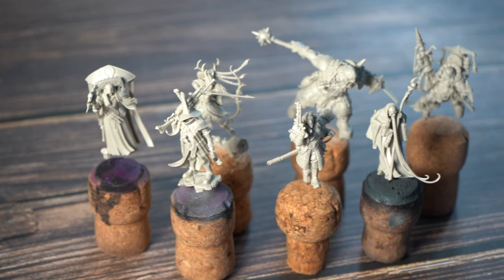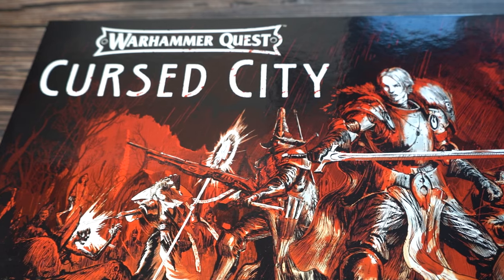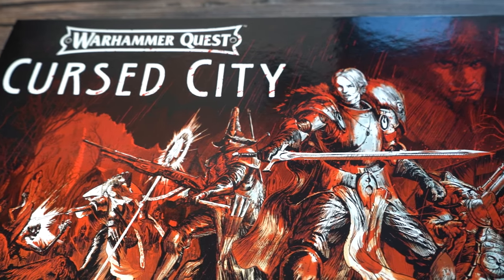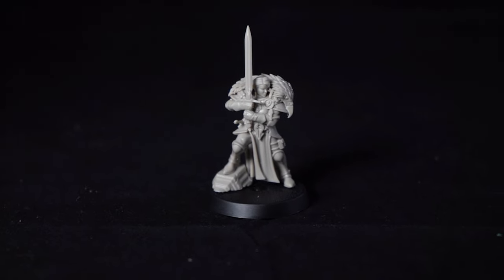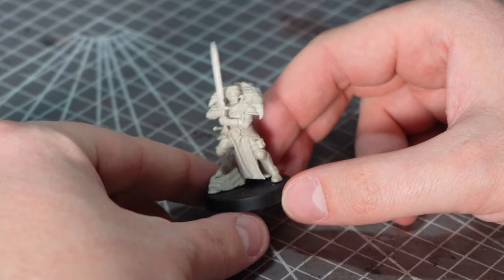Today we're going to start with Mel Dobraskoff. I expect I probably won't make my way through all of the heroes in the box as that is going to be a lot of videos, but if there's anyone in particular that you want to see me attempt, please just reach out and stick a comment down below. Mel Dobraskoff is probably the most prominently placed character on the box art, so I think it's fitting for our first one. The miniature itself has a lovely range of textures from the plate armour, the material, and those lovely feathers thrown over the shoulders. I think this should be a good one for the grimdark treatment.